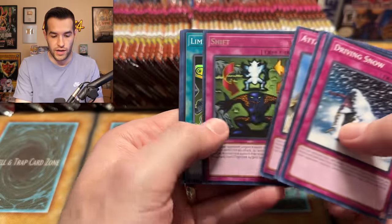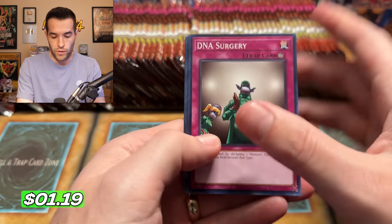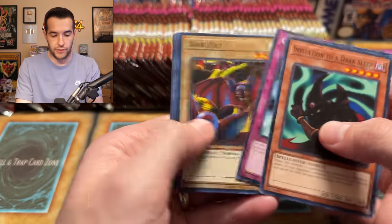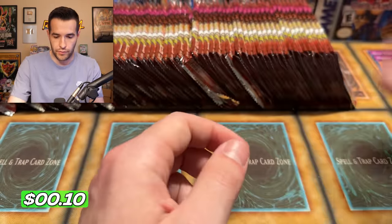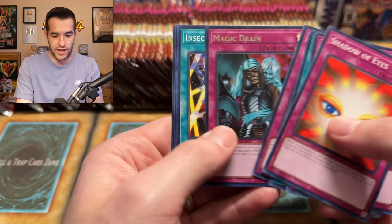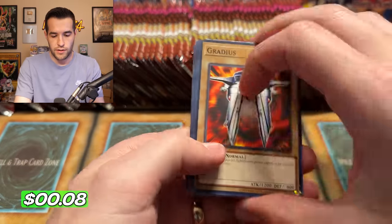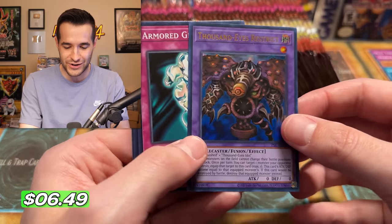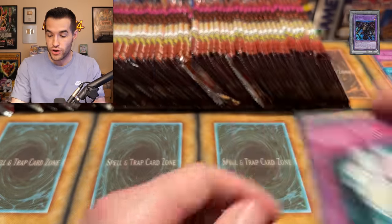We have a Limiter Removal — that's our first double of the day. It took 11 foils to get a double. We need a Jinzo; we've pulled 11 foils without one. We have an Insect Barrier. Oh — a Thousand Eyes Restrict, Ultra Rare! One of the best cards you can pull, and it's a unique Ultra. So we are on a really good pace right now with 12 unique foils already.